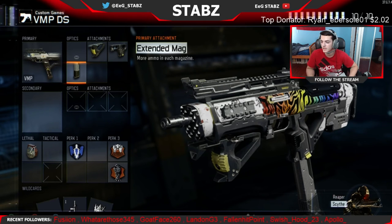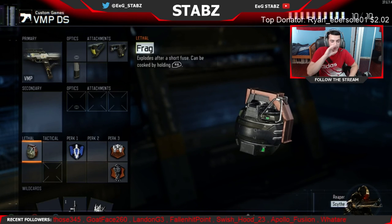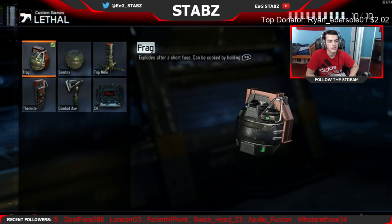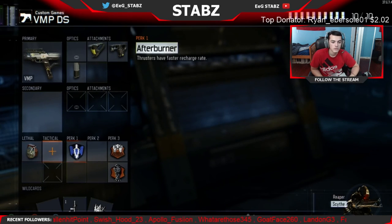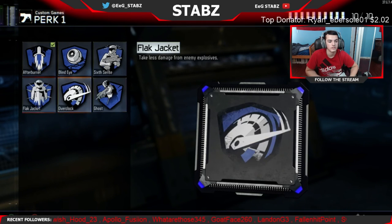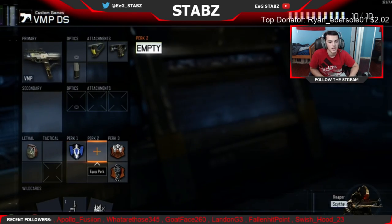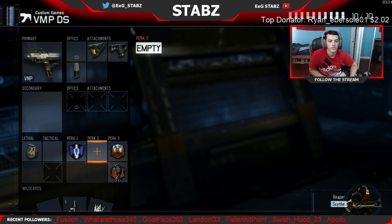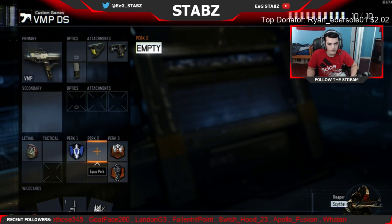I don't have a secondary on this class. Since it's SND I have a Frag — I prefer Frags because you can stick them to surfaces; if it touches something it'll stick and can't roll. No tactical grenade for SND. For perks I have Afterburner — you could swap it for Flak Jacket, but I don't get grenaded too much. If I do, I can pull out the other class with a Trophy System or just switch next map, whatever you prefer.